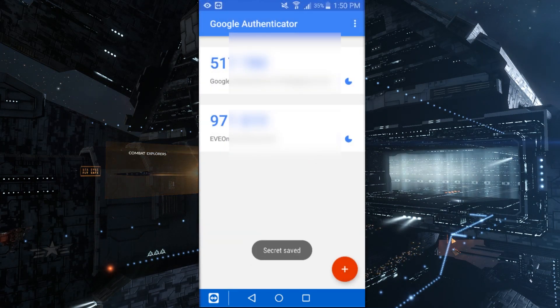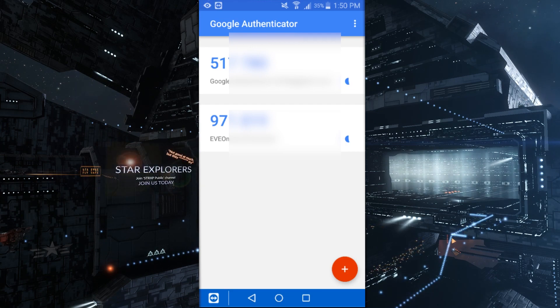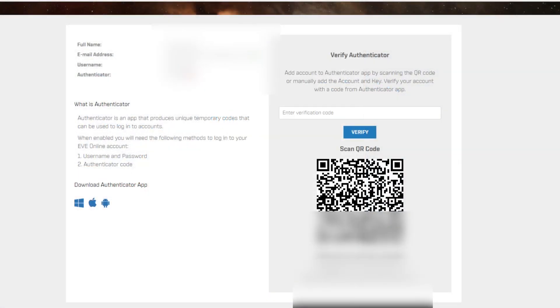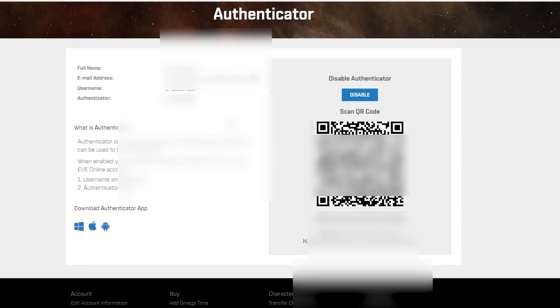And you have officially added your Google Authenticator. The only thing left is to go back to your account management page and type in the code that you see on your screen. Go ahead, click Verify, and there you go — you officially have two-factor authentication enabled on your EVE account. Keep in mind you can use the same Google email account to have multiple accounts hooked up to it. If you check the Remember Me box in the EVE launcher, you will not have to put in the code every single time you log in.